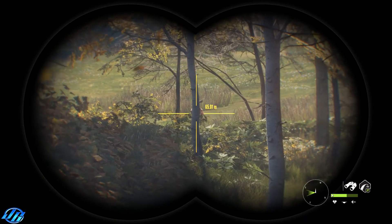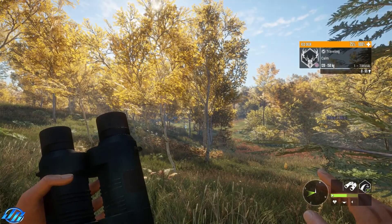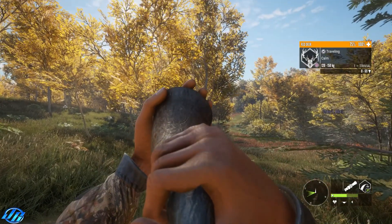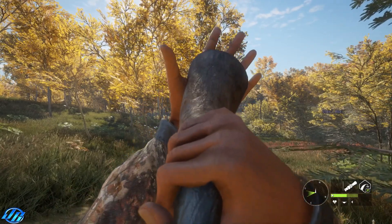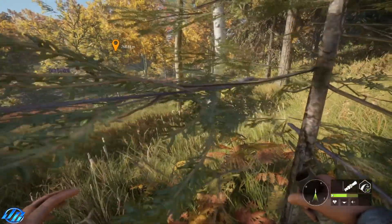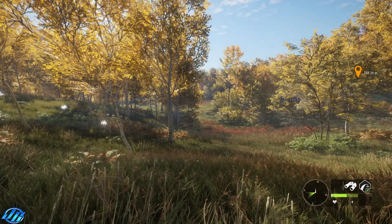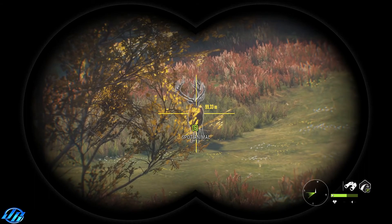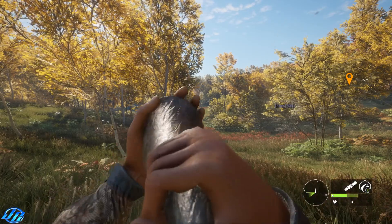I need two more animals to finish my challenge off. That looks like a red deer — it's a female. No wait, it's a female red deer. Let's see if we can call her in. As you see in the challenge I've got to get her within a 30 meter range, so let's try and get into this tree for some cover. There's a male as well — a male coming in, look at the size of the antlers on him, he's nice!